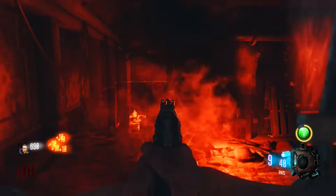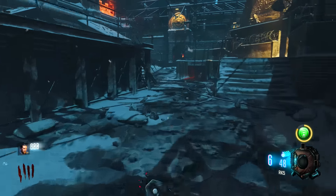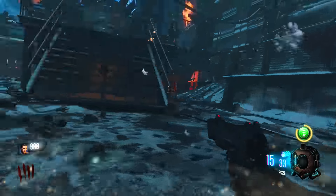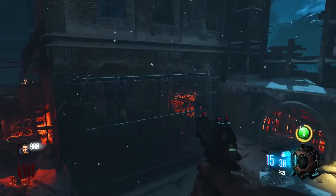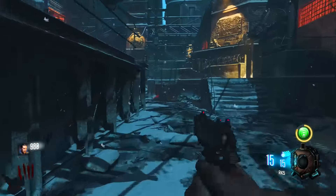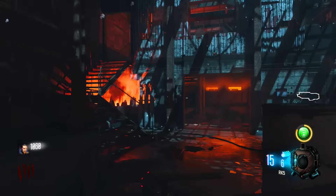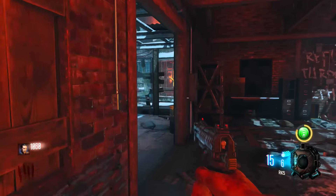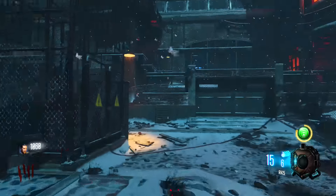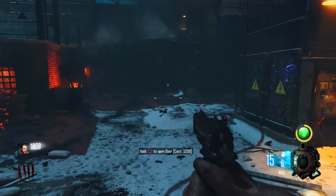Within zombies, once you hit the max you can level up all the way to 100 and all the way to level 1000 max prestige. Just like multiplayer, whether you're level 100 or all the way to 1000, you get to change your prestige icons. However, in zombies you have more prestige icons to choose from. A French zombies player managed to legitimately get all the way up to level 1000 and has been showing everyone the new prestige icons.